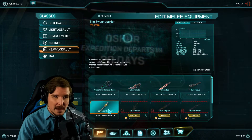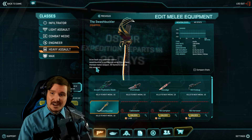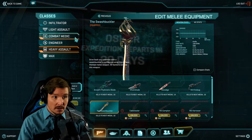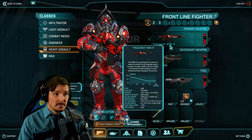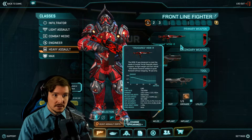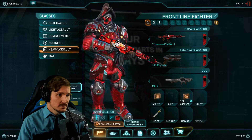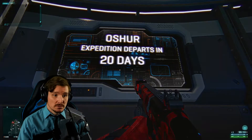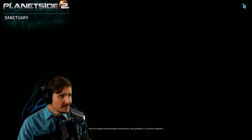You also get the Swashbuckler — very cool looking, very nice. I'm not a huge knifing player but at least I'll be fancy running around with it. Then there's the MSWR called Treasured, which also comes with the Fleet Admiral stuff. I like it a lot.